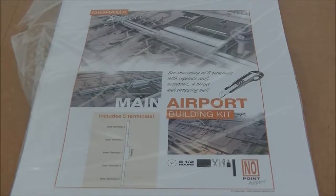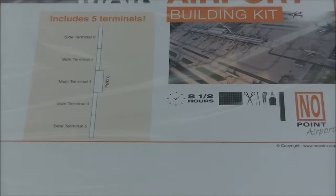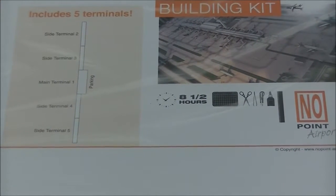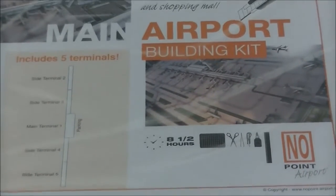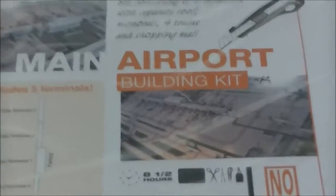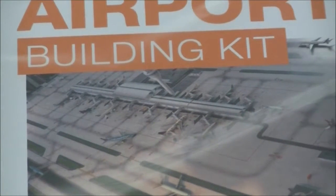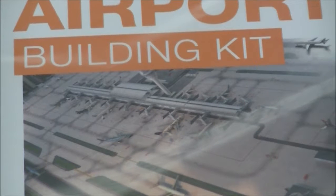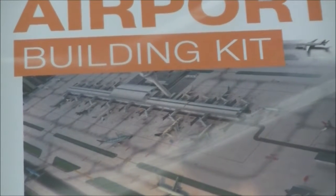The airport building kit for the terminal itself will take about eight and a half hours to build, which is quite a while. I'll need like a whole day to build it. There you can see the terminal — it's quite big, quite nice. It's got a good variety of wide-body gates and narrow-body gates.